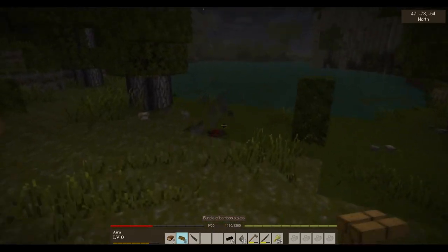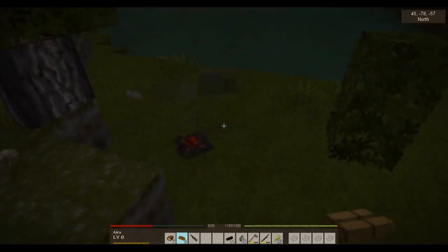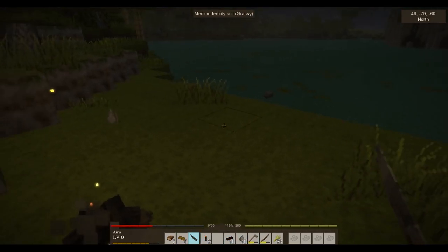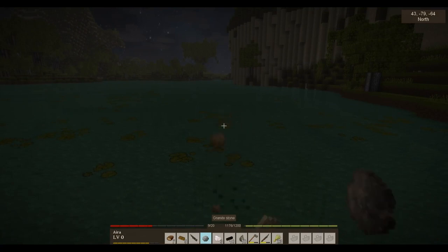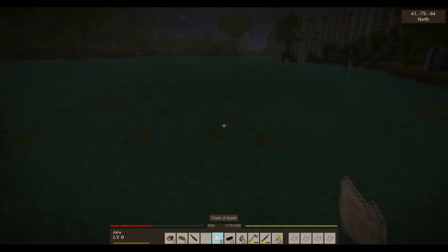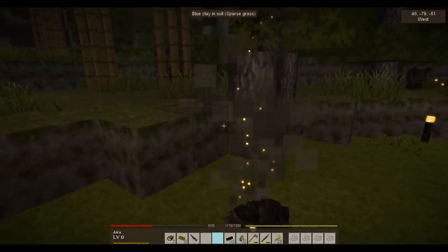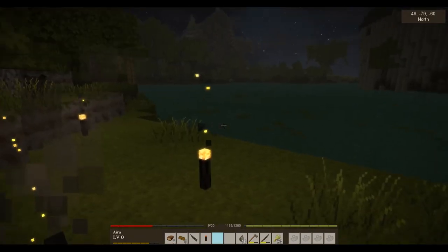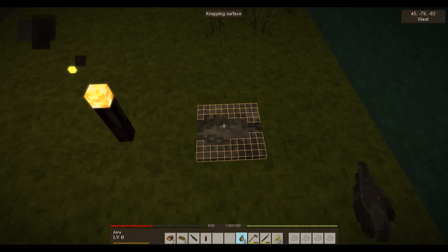They don't actually light up that much once you put them down though — interesting. We don't have a JEI, so I don't know what I can make out of the bamboo. Can I just put a log in there? Yes — some torches. Put some torches around to light up the area. The torches do get dimmer when you put them down than if you just carry them around — that is interesting. We should probably make a couple more stone tools now that we're kind of settled here. I'd like to make a spearhead.